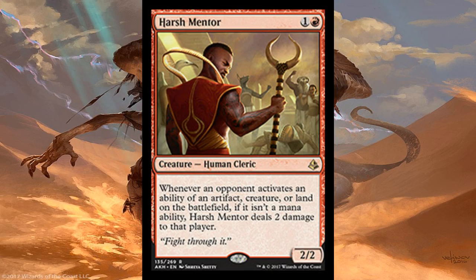But this guy I'm about to show you — this guy is the talk of the town. It's one of the best cards we've seen in the set so far. Mark my words: possible multi-format staple right here. Here's Harsh Mentor. Harsh Mentor is two mana — one and a red — for a 2/2 Human Cleric. Whenever an opponent activates an ability of an artifact, creature, or land on the battlefield, if it isn't a mana ability, Harsh Mentor deals two damage to that player. An insane hate bear in red.